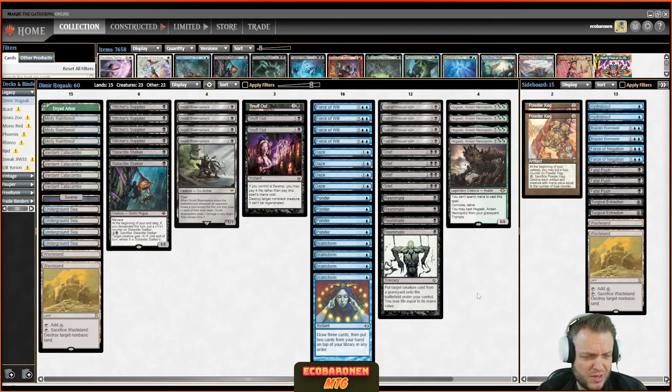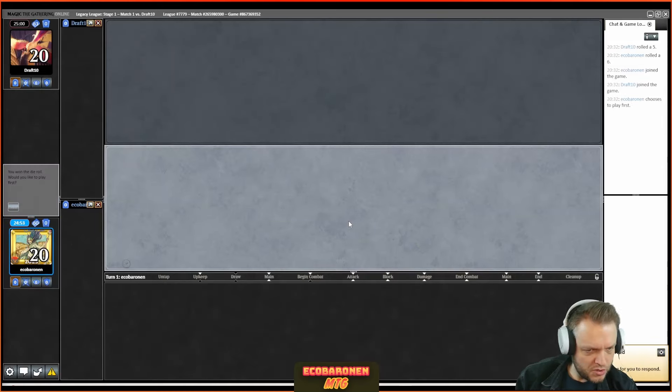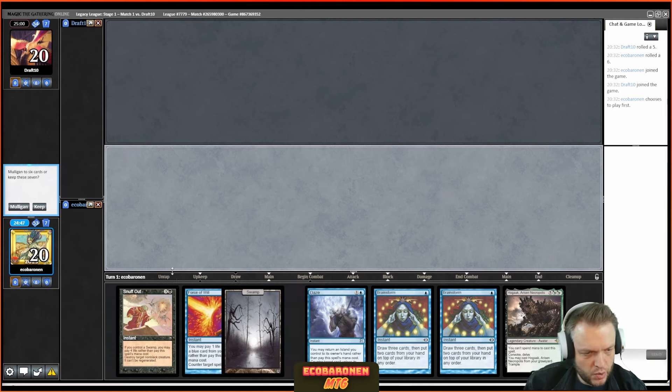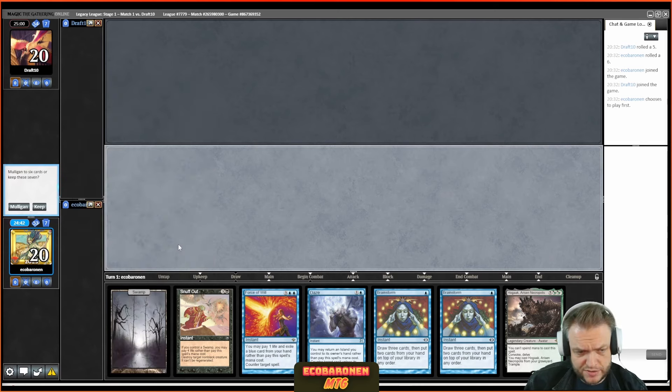I played the more combo-centric versions of Hogaak back in the day, but those decks aren't viable anymore in my opinion. You need disruption if you're playing an aggressive strategy these days, and we definitely have that here. I've signed up for a Legacy league — let's play some matches. An opponent has been found, we won the die roll. I'm playing Dimir Hogaak. This opening hand is a straight-up mulligan unless this land is a fetch or Underground Sea.